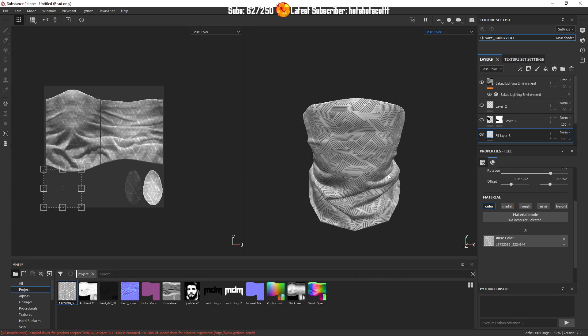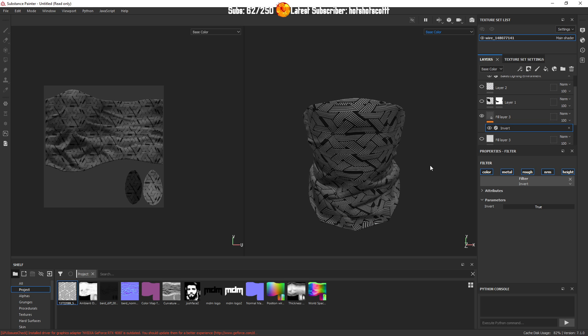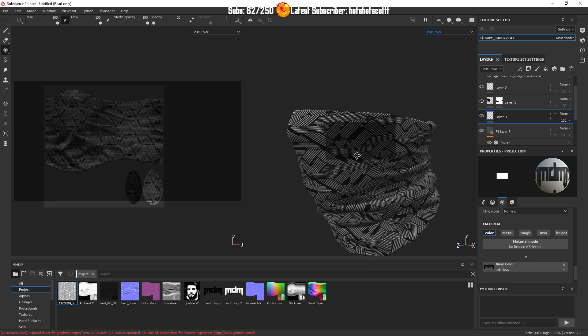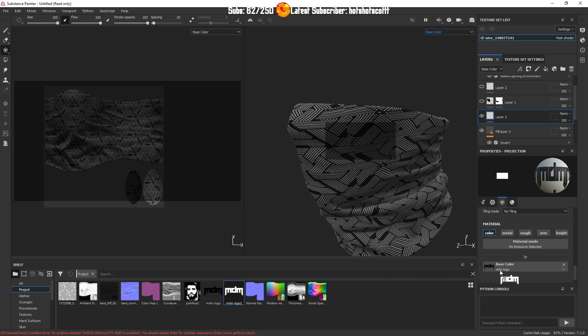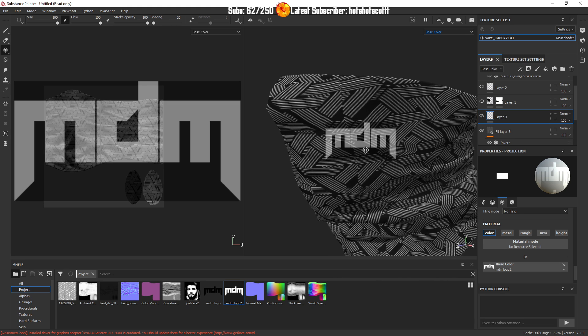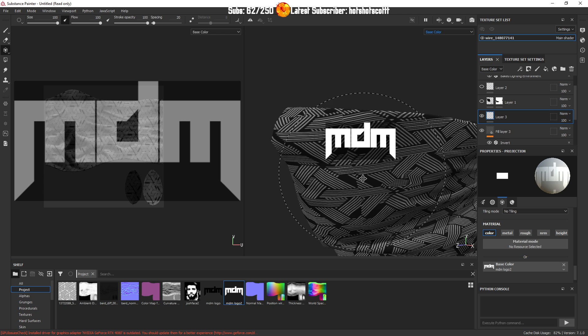Even just like this, to be fair. Even just like this, and then a little Mandem logo on there would look good. Let me just think where I need to put it, because if I put the logo here it's going to move too much with the mount. So we probably want it somewhere like here on the side.